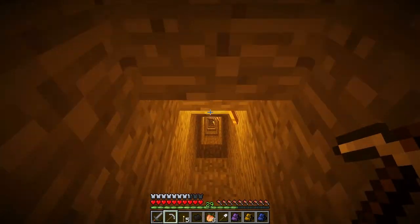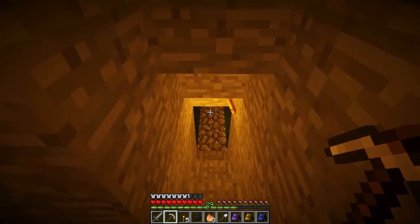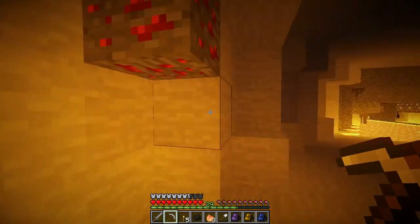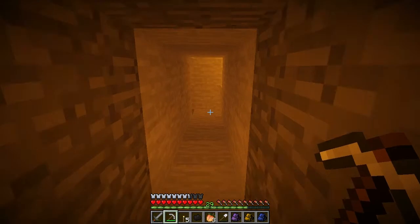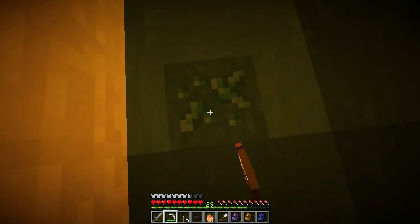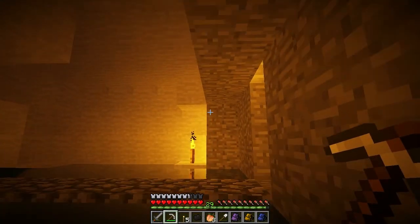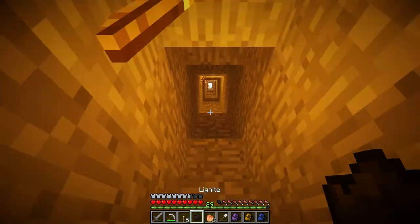We can mark this spot as our respawn base for a while, so I know where the zombie spawner is in case I want to come back. Better save the point than not find it again. Here's the lava and there's the redstone — let's grab that. There was also this peridot stuff I found last episode. I'm not sure what its use is, but I'll keep it because you need an iron pickaxe to mine it, which can only mean it's valuable.